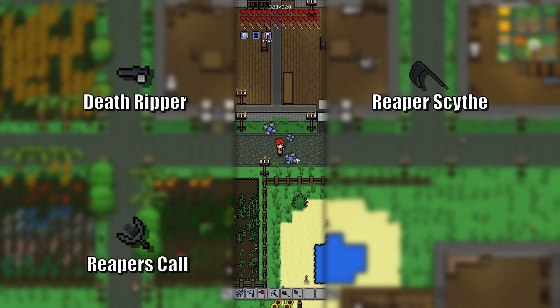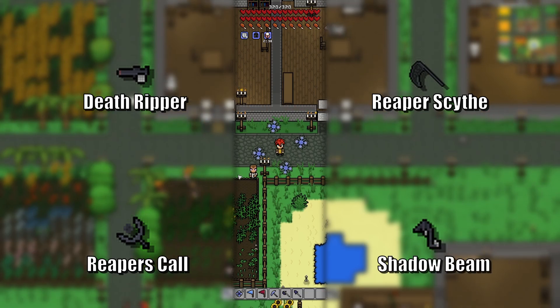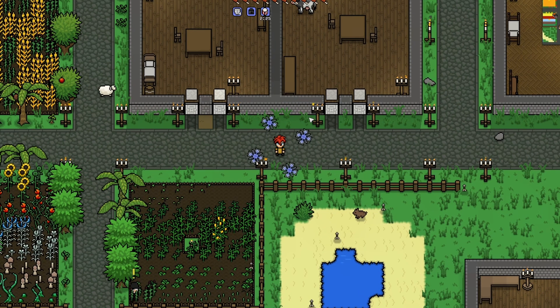They don't take up your regular summon slots like this right here. And you get the Shadow Beam Magic Wand, which just shoots a beam — it's a magic wand. Magic!